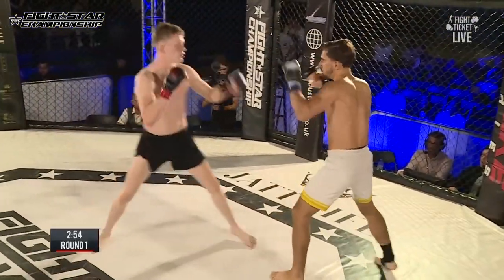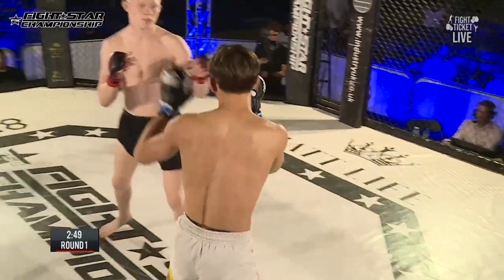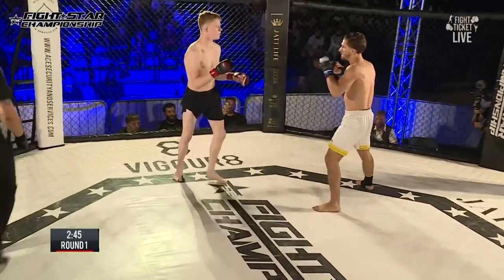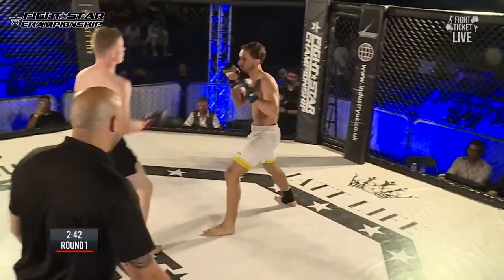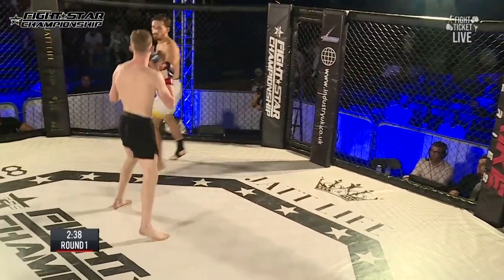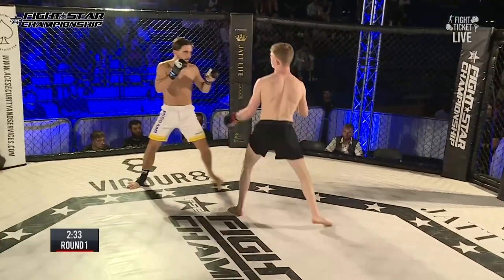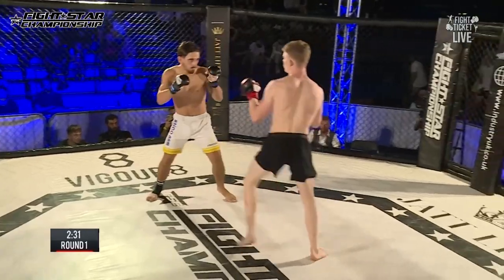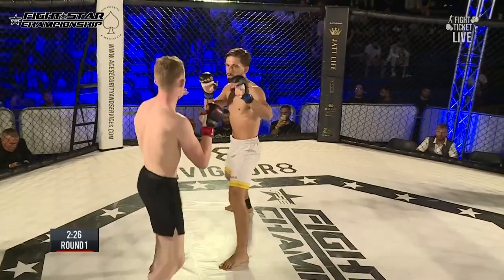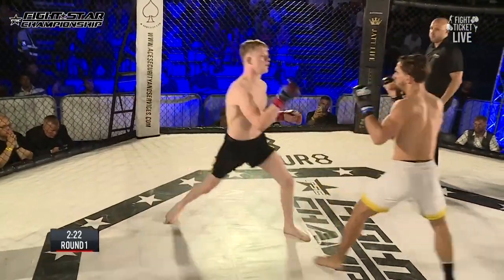Callum looks to move forward. He usually likes to loop punches over his opponent's guard. He's gauging the distance here, bouncing in and out of range, evades the kick. He likes to not trap opponents up against the cage, but have them on their back foot, finding success especially when he starts throwing combinations when they are on the back foot.